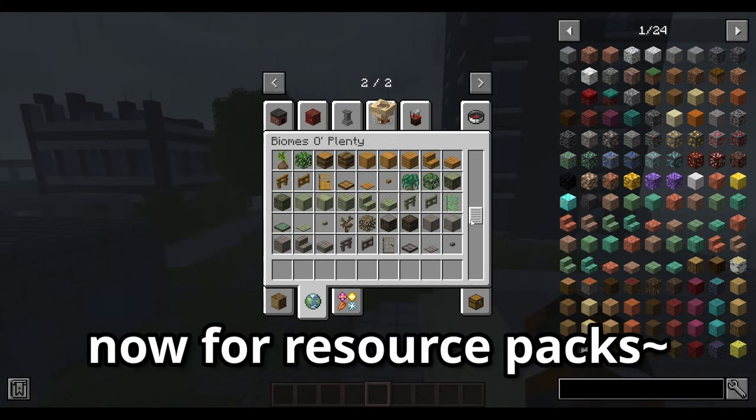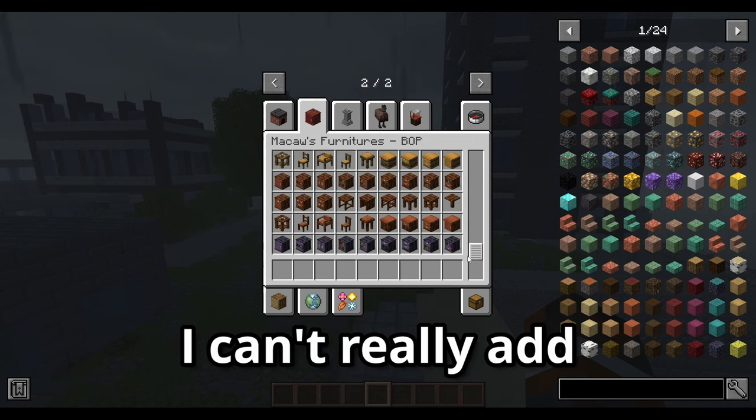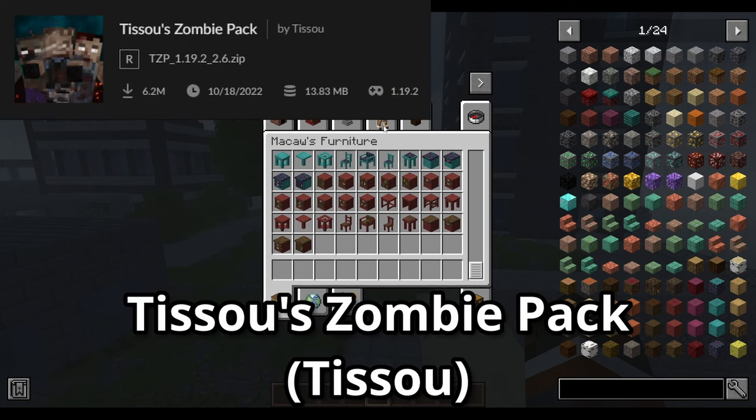Now for resource packs. Since Biomes Aplenty alone adds like a hundred blocks, I can't really add Better Vanilla Building or another great pack. However, I did add the Tissou's Zombie Pack.